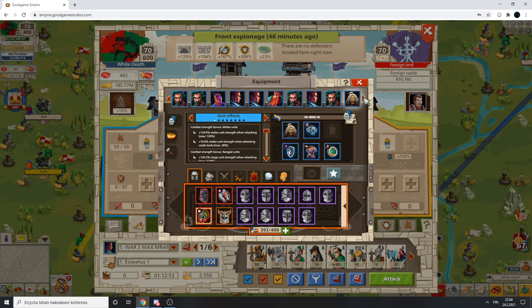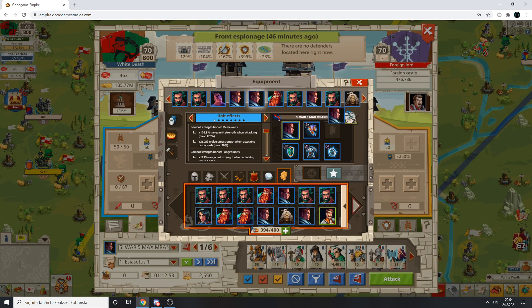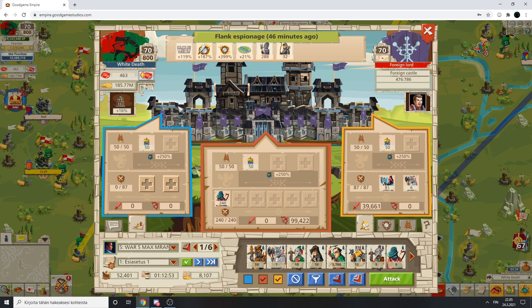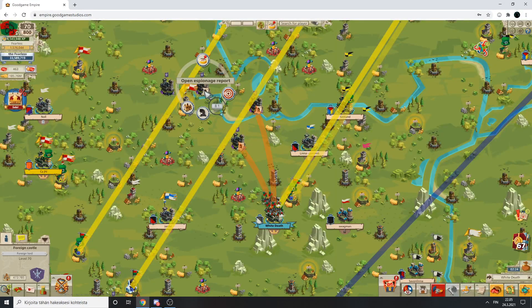Actually I think this one - oh yeah, this has a better one. This commander doesn't have that big a flank side, meaning not good for flank, but it has good range, melee, and courtyard. So the point is that we are not attacking from the side but we are still getting a lot of glory, and we are going for the courtyard. Yeah, it will work pretty well.